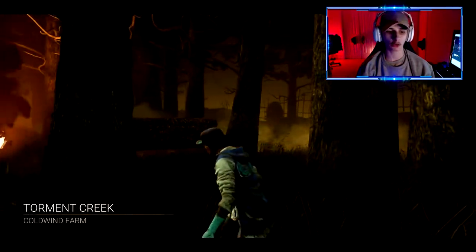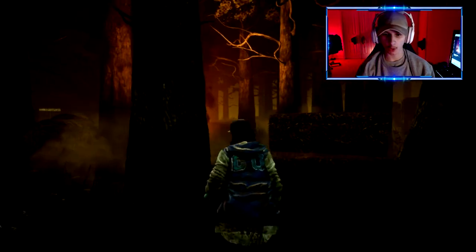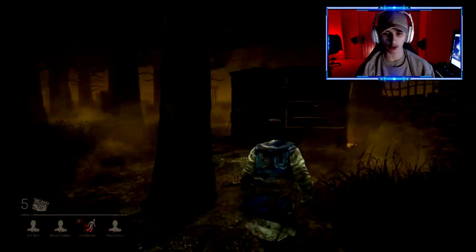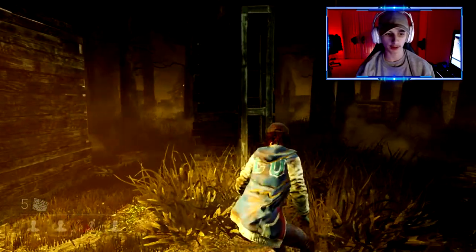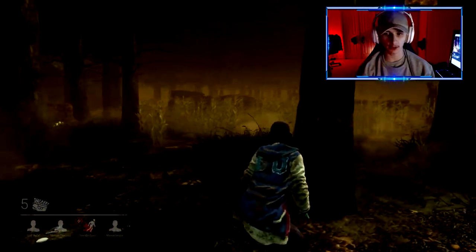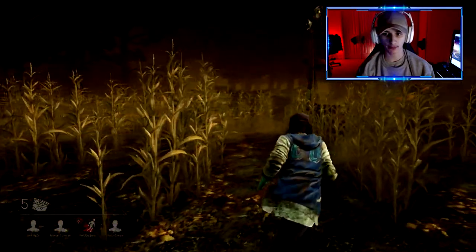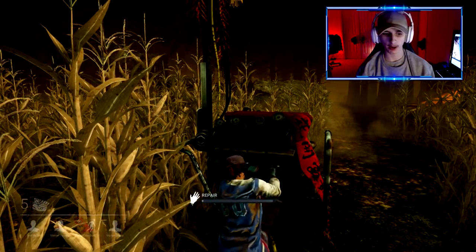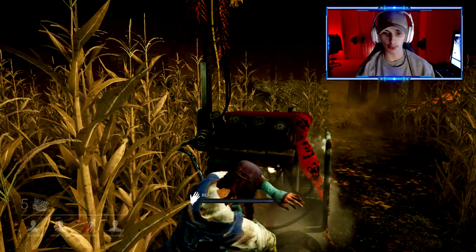Alright, guys, here we go on Torment Creek — Cold Wind Farm. I have played this game before and I know the objective is to turn on generators. I don't really know the controls though — okay, so sprint is left bumper. I think there's a crouching button too. It's going to take me a couple tries to get this game down, but this game scares me more than Friday the 13th does. We do have to work on these generators — and I just blew it.